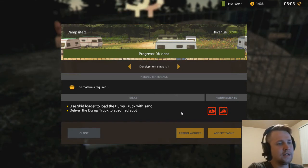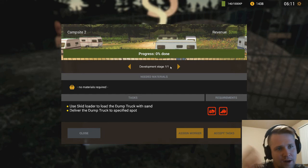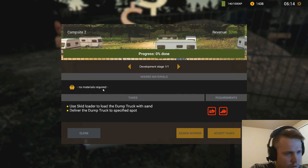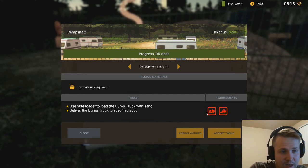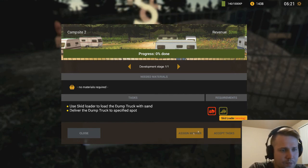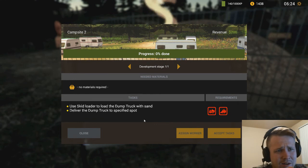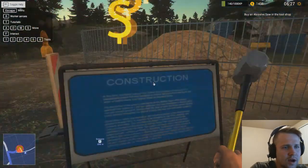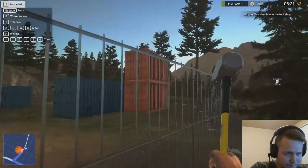So there is a progress at zero percent — we have to get that to 100. Right now we're collecting revenue of $200. We have to build it up: no materials required, but use a skid loader to load the dump truck with sand and deliver the dump truck to a specified spot. We need to buy a dump truck and we need a skid loader. We can assign a worker when we reach level one — we're about 860 XP away. But at least we can collect $200 right now.